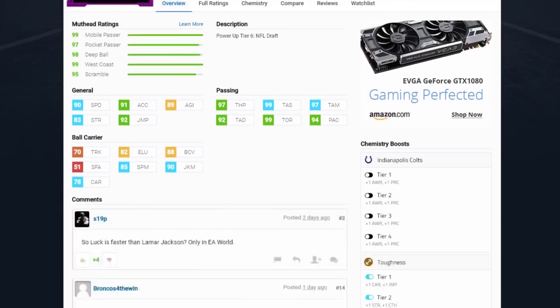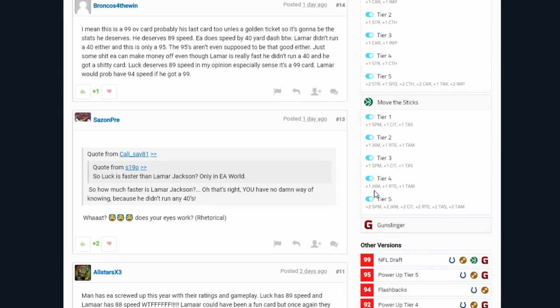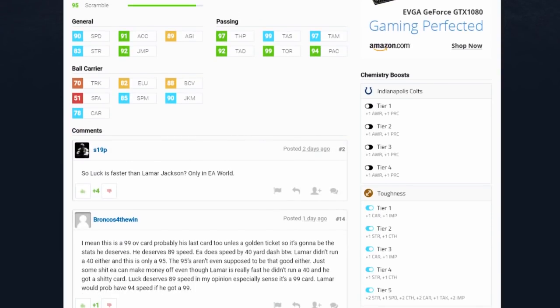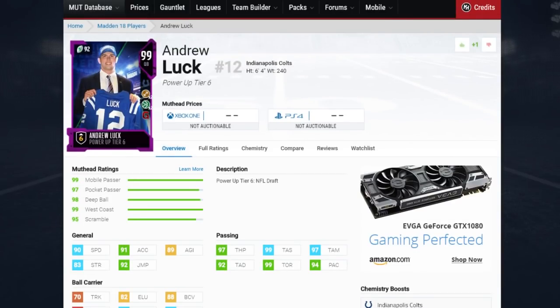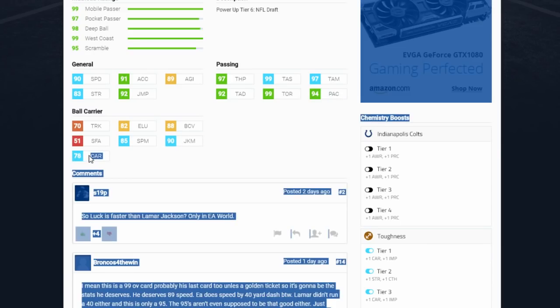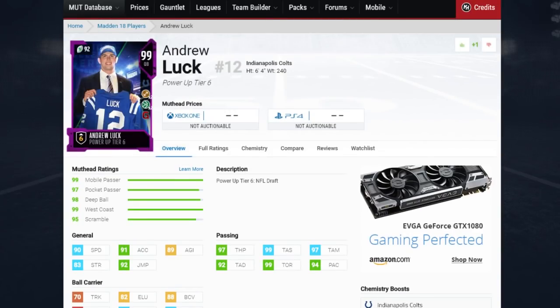Here is the Andrew Luck. I do have everything tiered out all the way — Toughness Tier 5 and Move the Sticks Tier 5. He comes in with Gunslinger, and he has 90 speed. You're looking at a right-handed quarterback, Andrew Luck, with 90 speed — you don't have to use Michael Vick. He also comes in at 91 acceleration, 89 agility, 97 throw power, 99 throw short, 97 medium, 92 deep, throw on the run 99, play action 94, and he'll also have 90 juke move and 78 carrying.